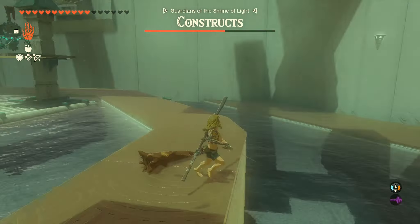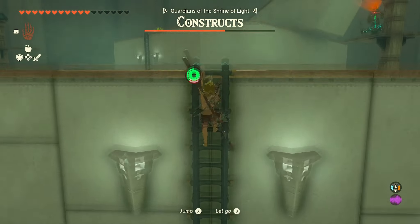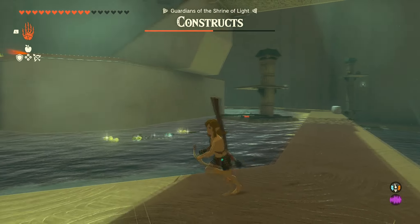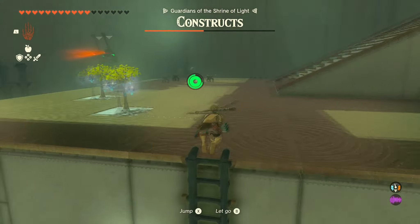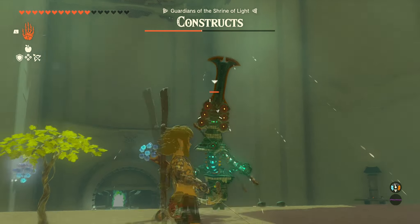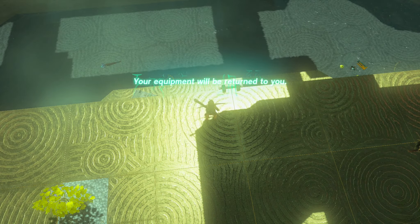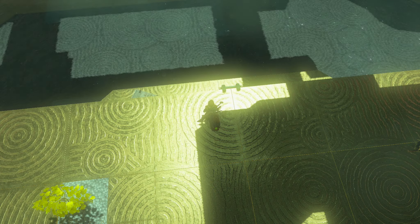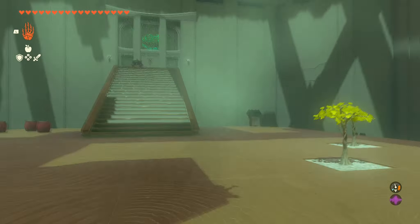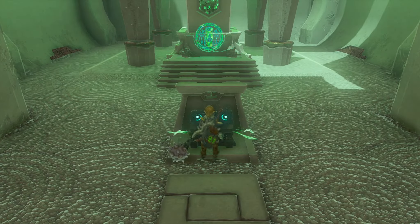That's pretty much all you need to do — just run around, shoot a bow and arrow, and headshot them. I fall down at one point which is just annoying to get back up from. Then I shoot the next guy, and for the last one up top you do the same thing — just knock them into the water because they can't swim and they'll just die. Easy peasy. Then you just collect your rewards and get out of the shrine.